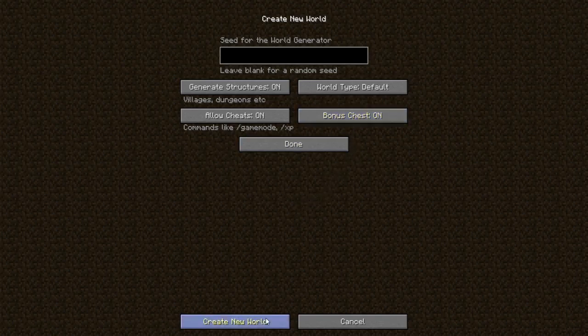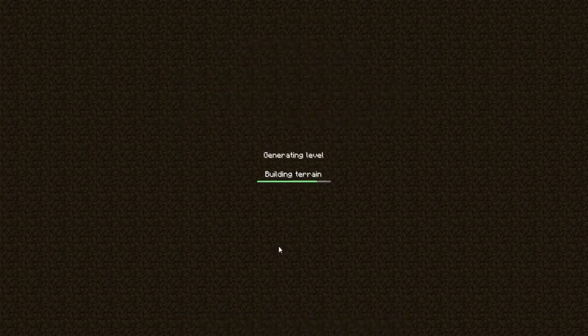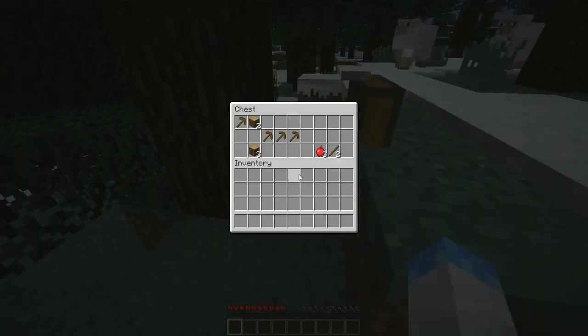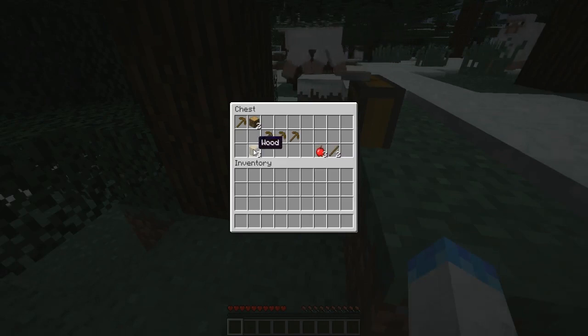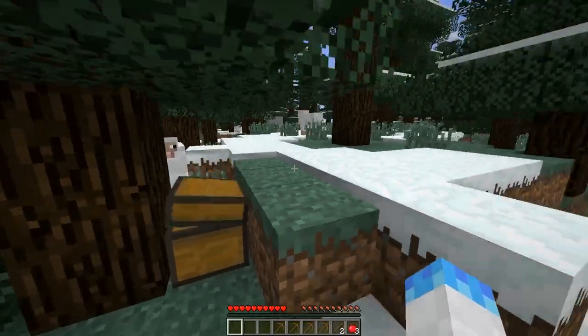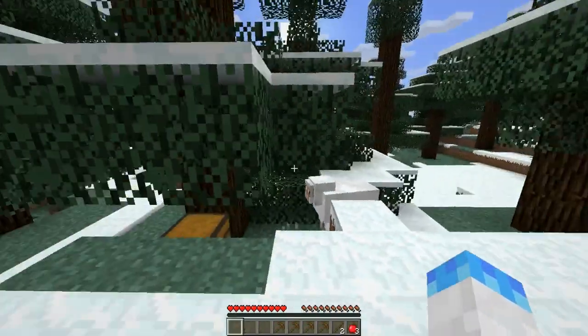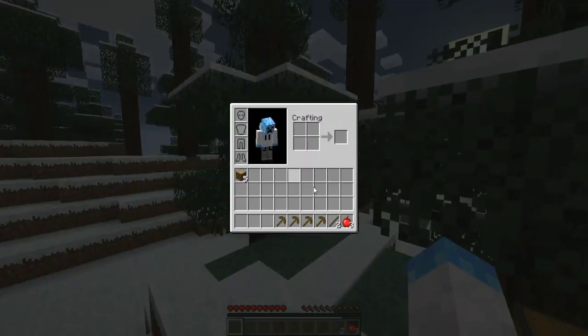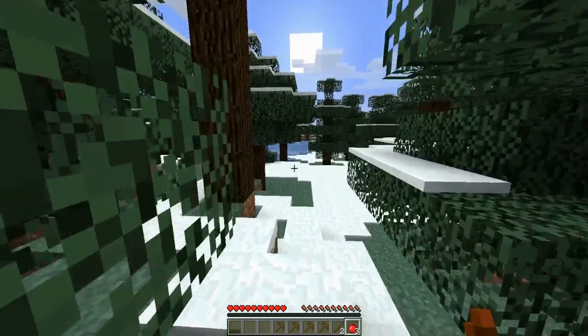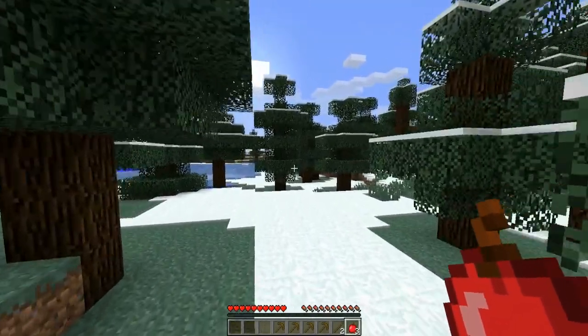The bonus chest is a little hard to explain, but when you spawn it's usually right next to you. I'm guessing it can give you a lot of random stuff — last time I got a few cobblestone tools. I guess this is helpful if you're new to Minecraft, but I probably won't be using it.